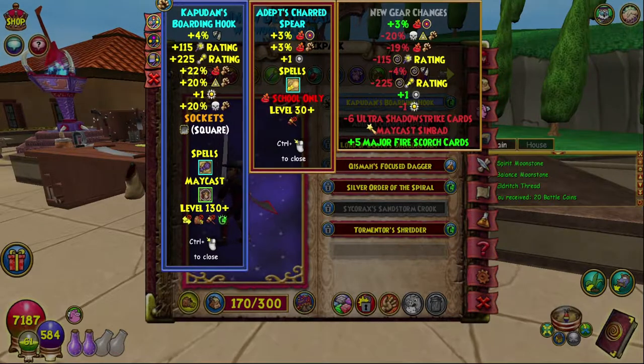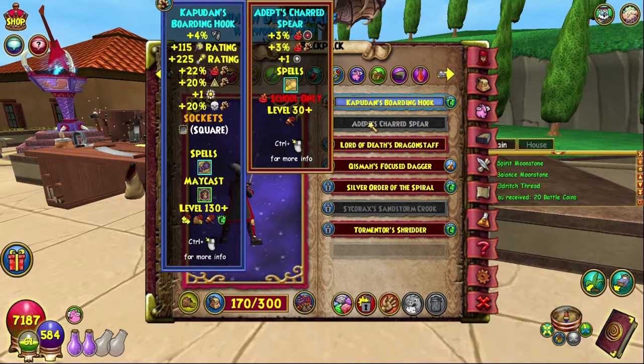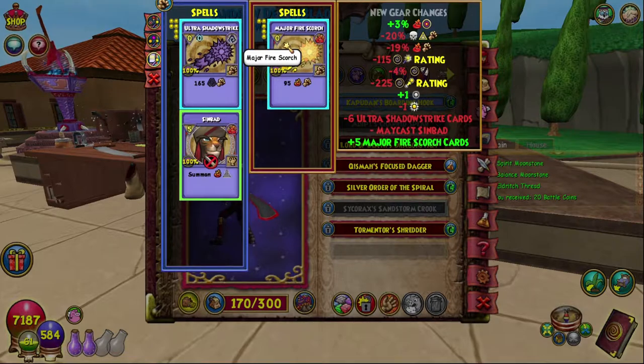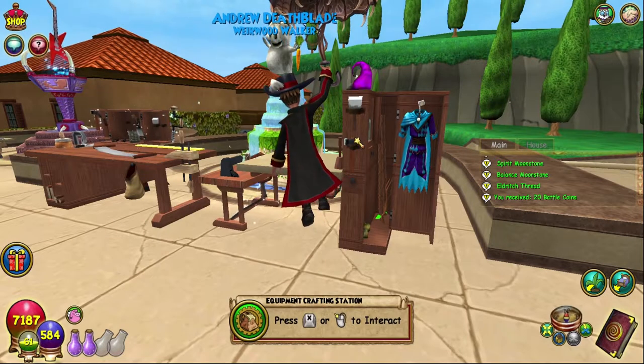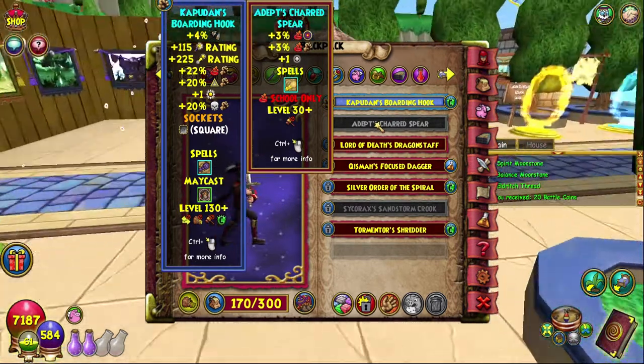Now the stats of this bad boy: three percent fire accuracy, three percent fire damage, one power pip, and for spells it is a minor-major fire scorch — you get five of them and it does 95 damage.